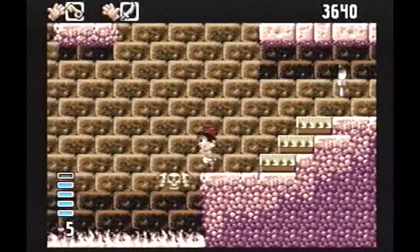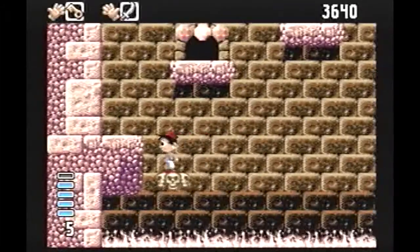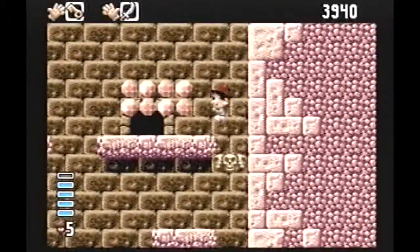Welcome to this 7th episode of the Amiga CD32 review project. Going in alphabetical order, we have arrived at Arabian Nights, a wonderful little platformer come adventure developed and published in 1993 by Chrysalis.